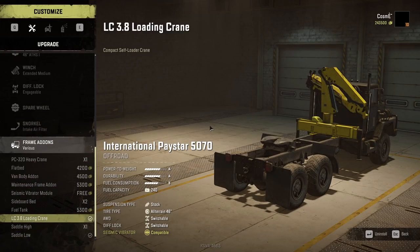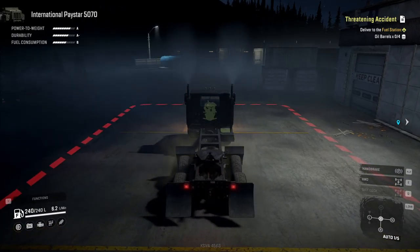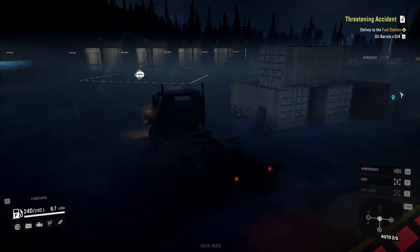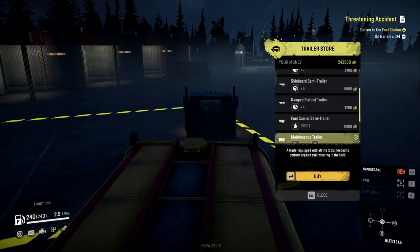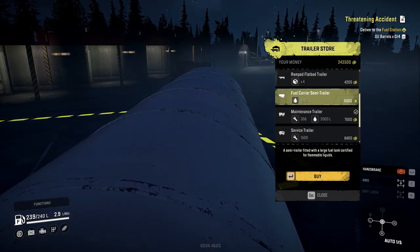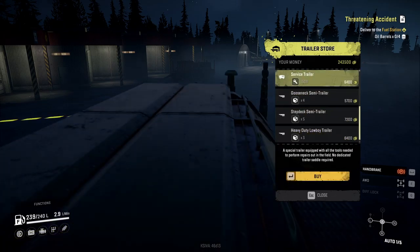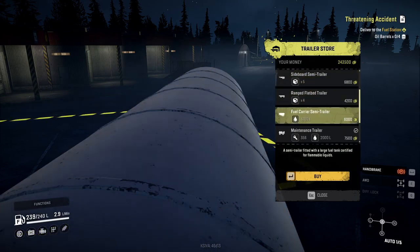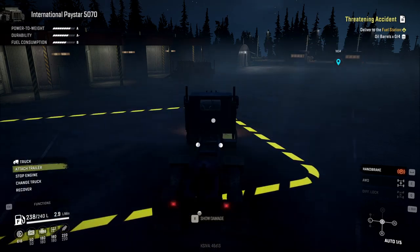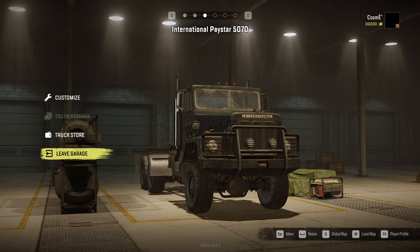Let's check what trailer options we have here - if we have options to get those huge trailers. Fuel carrier semi-trailer - yeah, there we go. And some gooseneck semi-trailers. So for sure, this is an option that's only available here at the garage, and maybe at the fueling stations. So it's fair for us to actually use the trailers at those trailer stores, since the big fuel carrier semi-trailers are only available here.